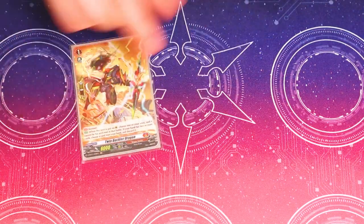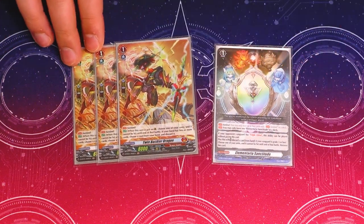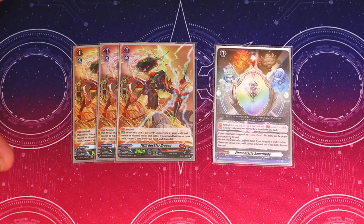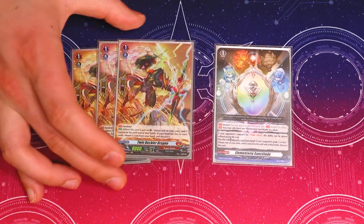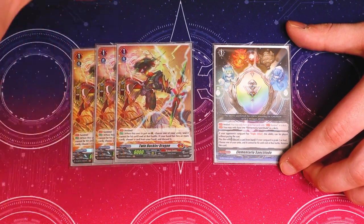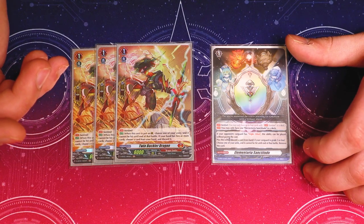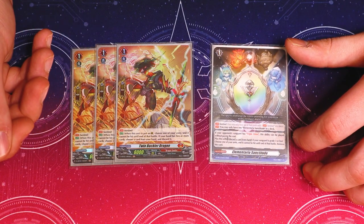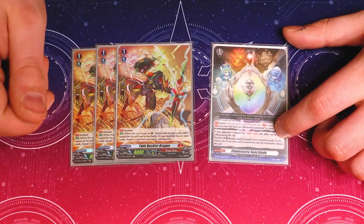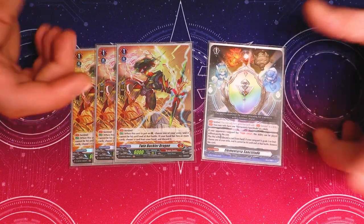Next, three copies of PGs — we're doing the Twin Bucklers and one copy of Elementaria Sanctitude. Twin Buckler — if you have two or more in hand, you have to discard; if you have one or less, you do not have to discard. So these PGs are always good. Sanctitude is: if your opponent has a Vanguard with triple drive from its card ability, you don't have to pay the cost, so it gets over grade fours. The second skill is you can play this card by discarding a card from your hand, and if your current Vanguard is grade three, you put this into the order zone as a blitz order — discard one and it's a PG. This gets around guard restrict with flag birds, so it's really nice. You can only run one in the deck, so we're running the one.